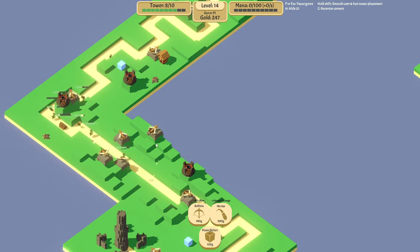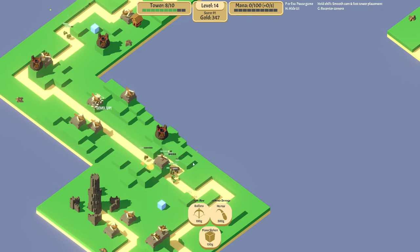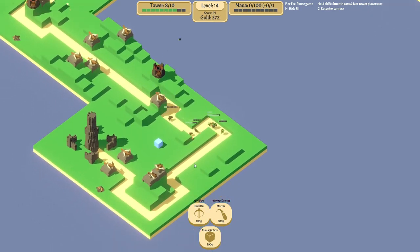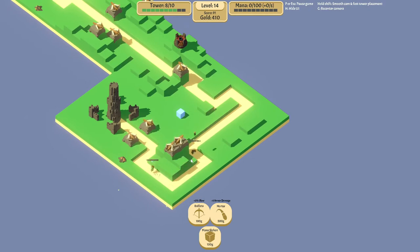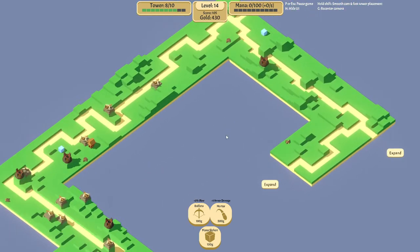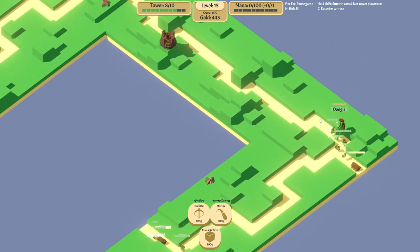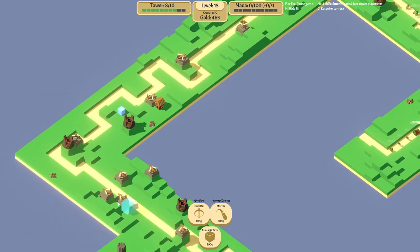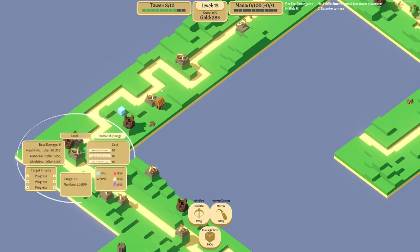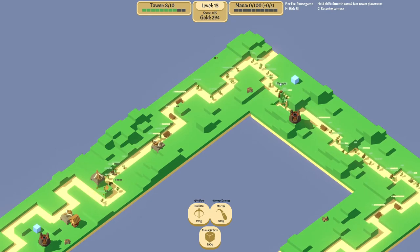The mortars are my second favorite tower as of right now. There's a really cool saw blade tower that we're going to get later — it is best boy. Here's the boss wave — we have a Uki. So I will place another ballista here because I know Uki is coming. And if we can survive Uki's wave, we're going to get a lot of money and a lot of experience out of that.